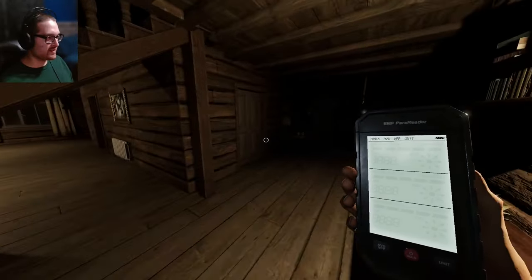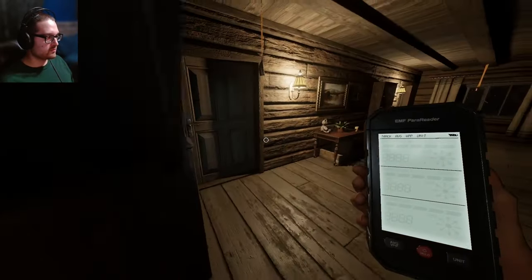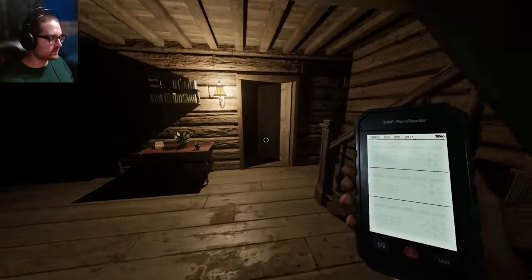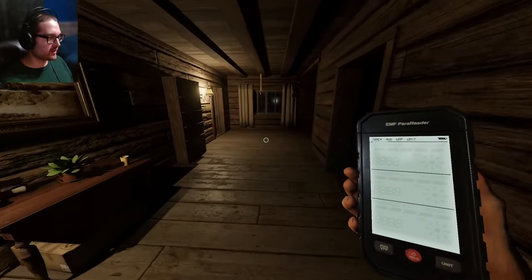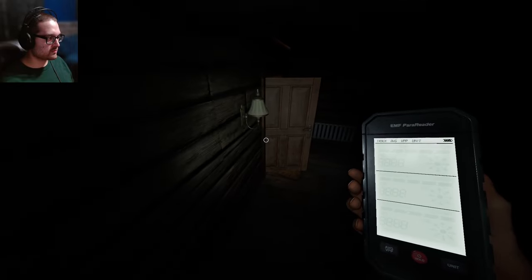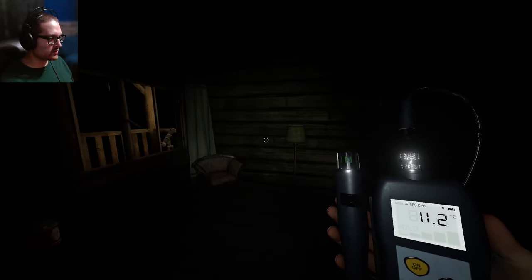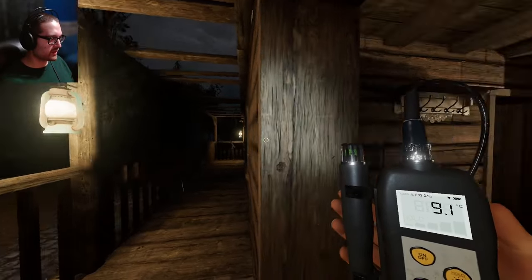I guess it's just this light. I need to remember where the cursed items are. Looks like nothing over here, no monkey paw either. I kind of thought I heard something coming up here, but I guess not. Let's close all these doors. I thought I saw my breath. No more of these hallway ghosts up here — I'm so tired of that. Maybe we'll get a ghost on the first floor this time.